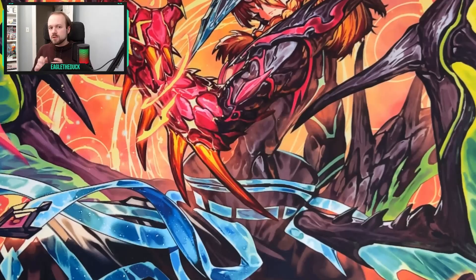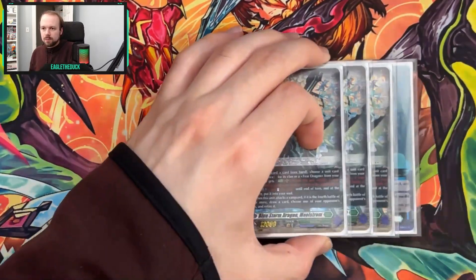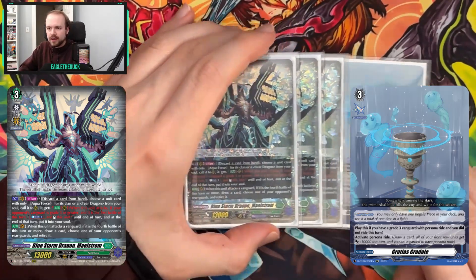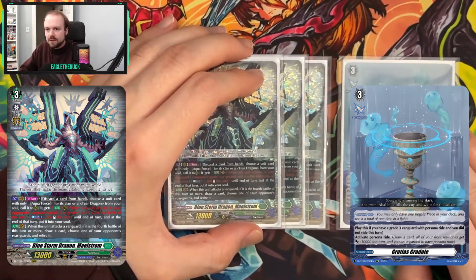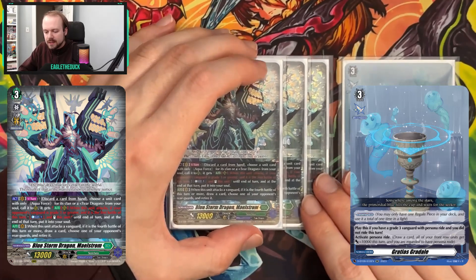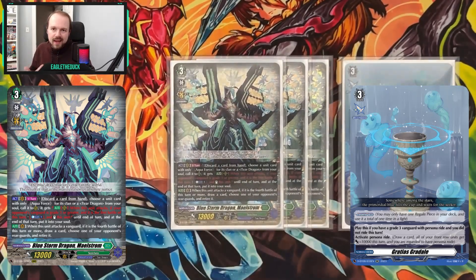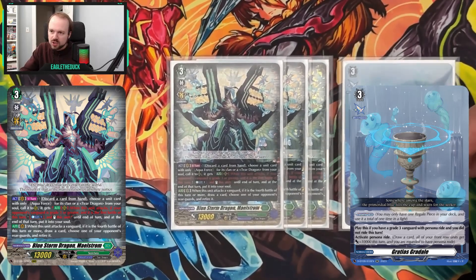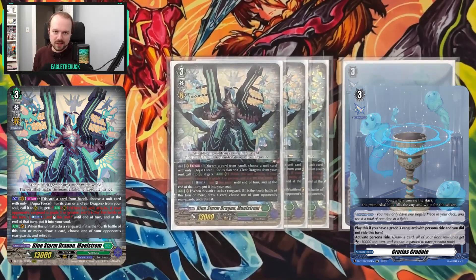Moving to the main deck, starting with key cards — first is our Persona Ride copies: three copies of Blue Storm Dragon Maelstrom and one Gradius Gradile. Persona Ride is very key for this deck, as the multi-attack really needs power to bolster it, and Persona Ride is the best way to get that since all attacks are bolstered because they only come from the front row. I wanted to max on this even if it means giving up a turn setting up Blue Storm Armada — the power is just way more worth it.